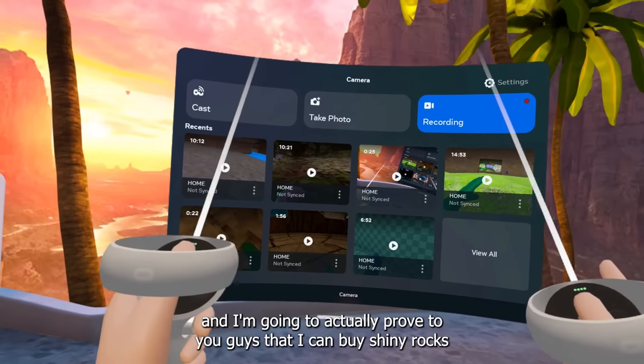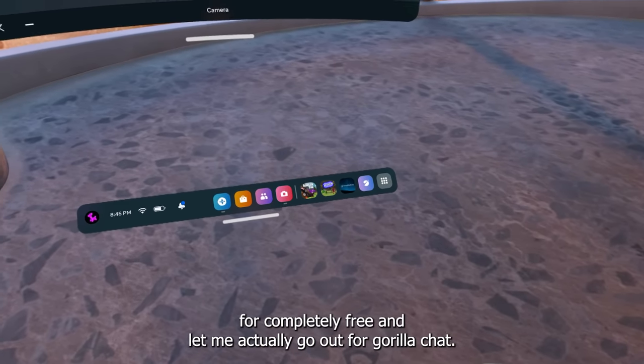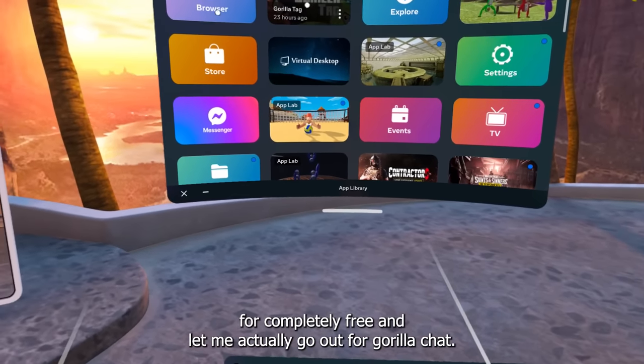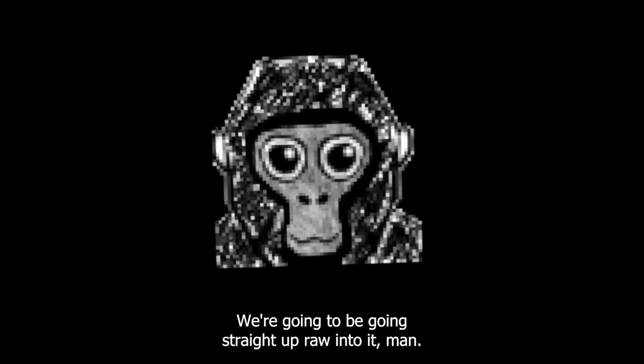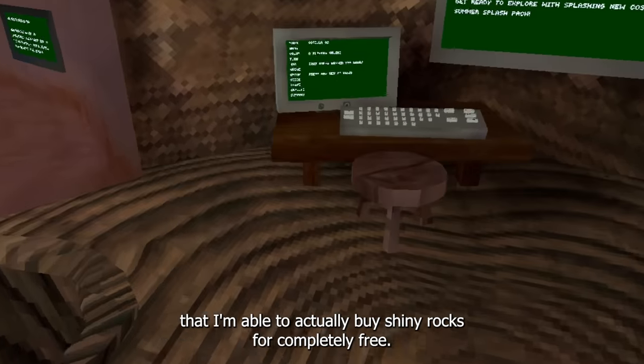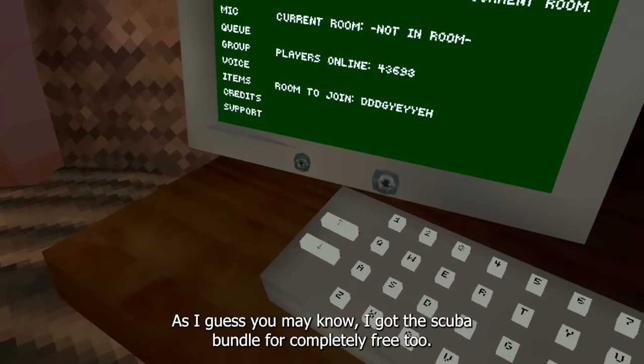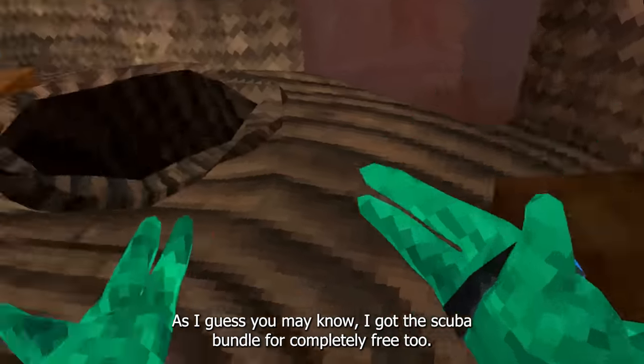This is completely legal — it's going to be through an official promotion by Meta. I'm going to prove to you guys that I can buy shiny rocks for completely free in Gorilla Tag. There will be no cuts in this video, we're going straight into it. Let me go into the shop and I'll showcase that I'm able to buy shiny rocks for completely free. I also got the scuba bundle for free too.